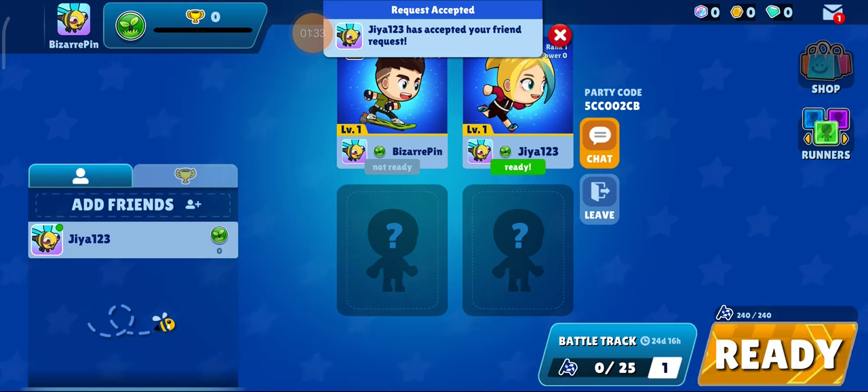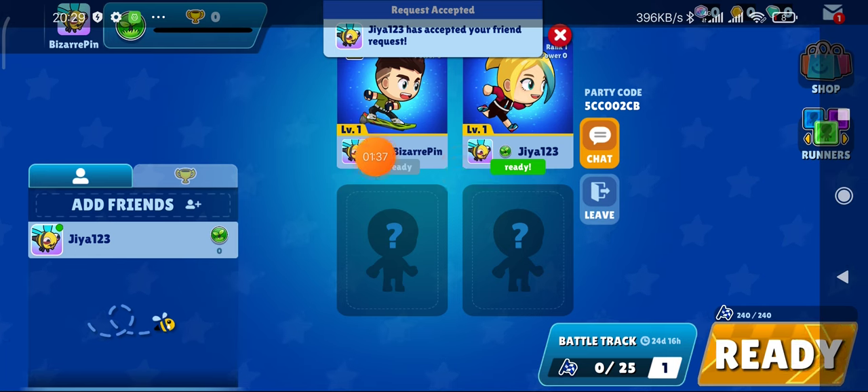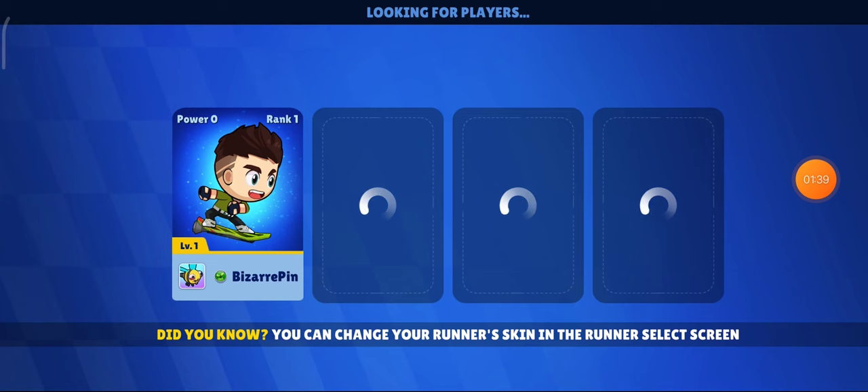She has to click on Ready as well — as you can see, there is a Ready option available. Now I am just going to click on this, so the game is going to start and they are looking for players. It will take a few seconds and then we are able to play this game.